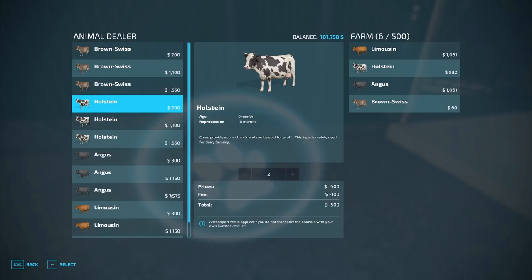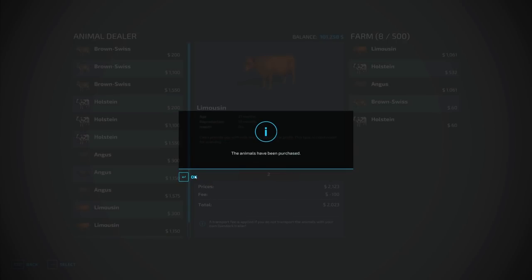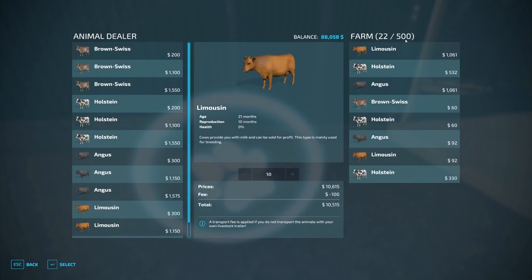We'll get some young ones — we'll get some youngins. Most of what we got is old ones. Is that a real thing? Sure, sure it is — it is now. And we'll get a couple that already give milk. Let's get ten more of those. There we go. What does that give us now? 22.